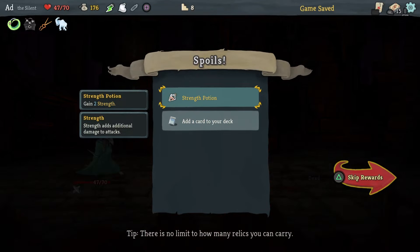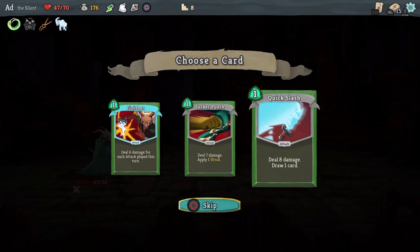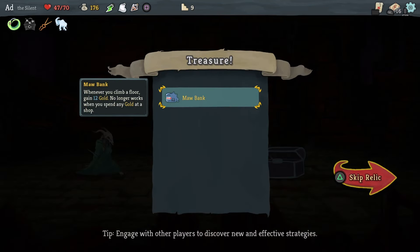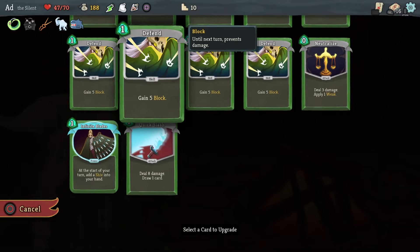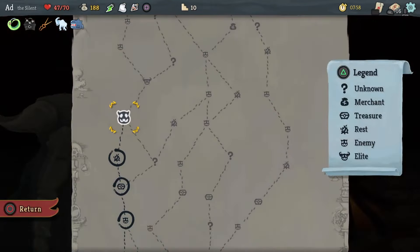Time to focus up. Strength potion, Quick Slash is going to be good. Moor Bank: whenever you climb a floor, gain 12 gold — no longer works when you spend any gold at a shop. Let's upgrade Quick Slash — that's another 12 damage card for one energy, very good.